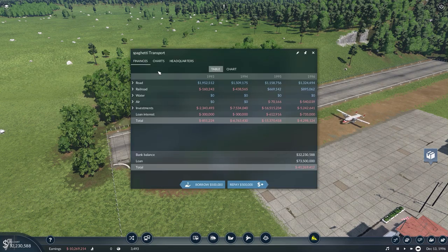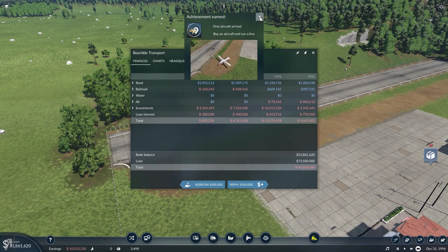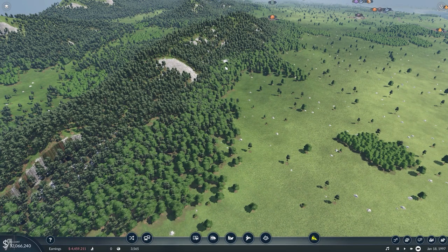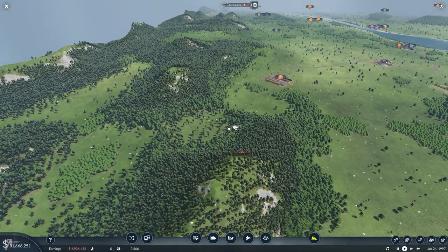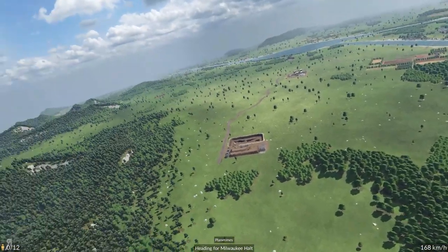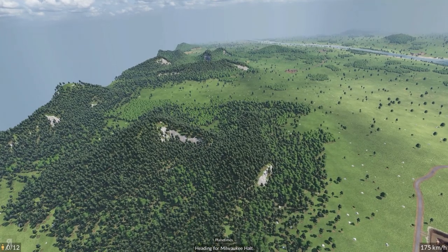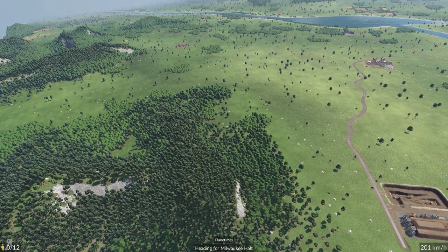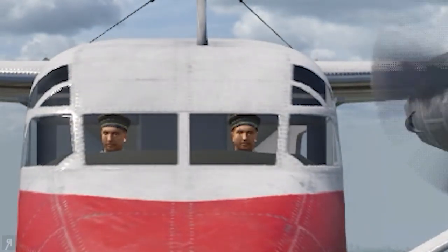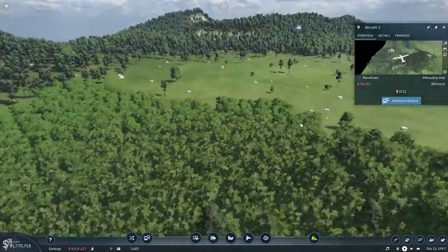I almost forgot — it's not 'Spaghetti Transport,' it's 'Bear Tilled Transport.' We got an achievement for buying an aircraft and running a line. Look, there he goes! You can actually select these vehicles and even go into cockpit view. You can also follow your train, or follow your civilians all over the place to see where they go — you can even give them names. Their wonderful happy faces — it's a pretty amazing game. There is a link in the description if you'd like to check it out.